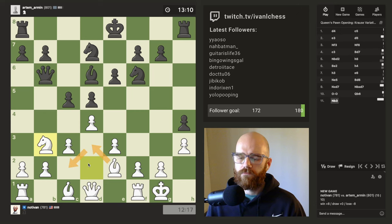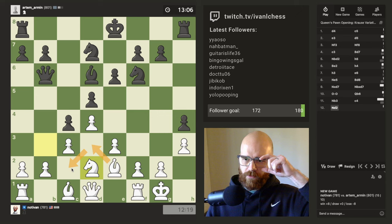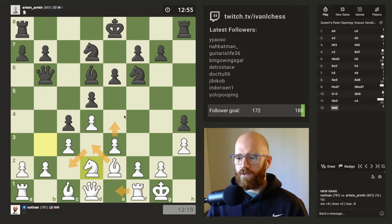It might have been better for me to try to work the light square bishop onto C2 instead. I'll probably try to kick the knight, I imagine. I'm really just kind of forced to go back here, and that kind of sucks because it blocks in my bishop move here. I think what I might have to do is just get the rook out to E1 and then push E4. It probably wouldn't be a bad idea.